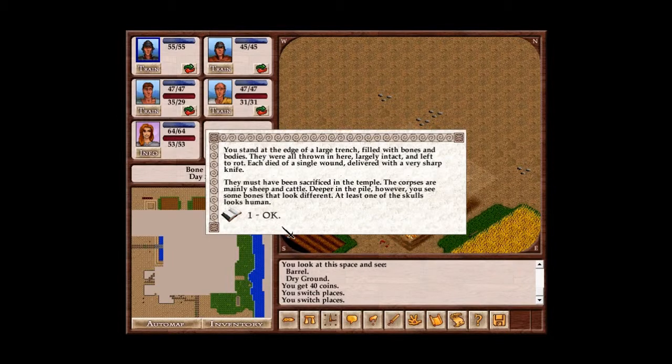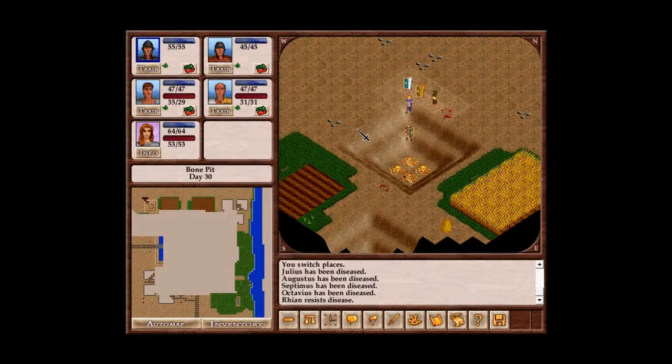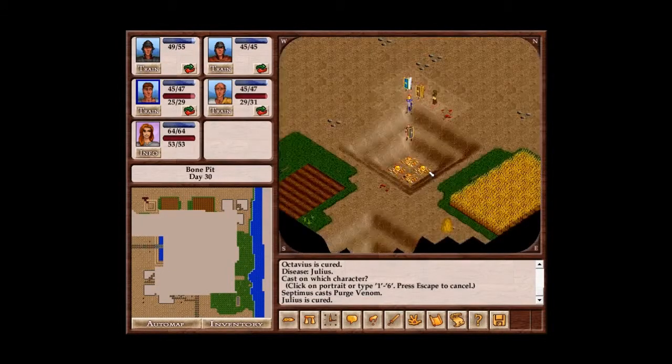Oh dear. You stand at the edge of a large trench filled with bones and bodies. They were all thrown in here, largely intact and left to rot. Each died of a single wound, delivered with a very sharp knife. They must have been sacrificed in the temple. The corpses are mainly sheep and cattle. Deeper in the pile, however, you see some bones that look different. At least one of the skulls looks human. The stench of the death pit is overwhelming. You can't bring yourself to get any closer. As you back away, you start to feel extremely ill. Should not have moved up to the pit of horrible, horrible death.